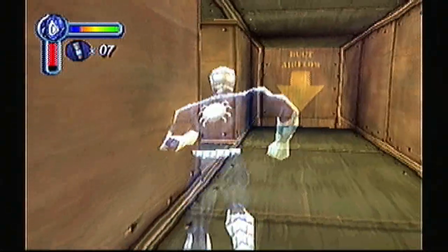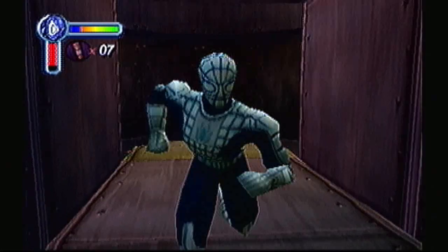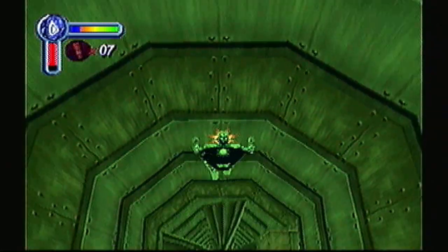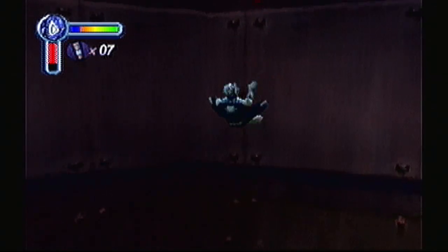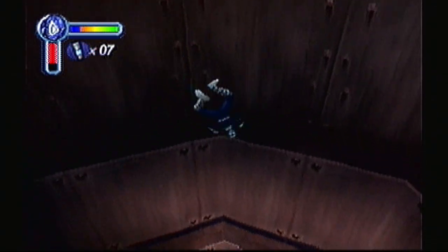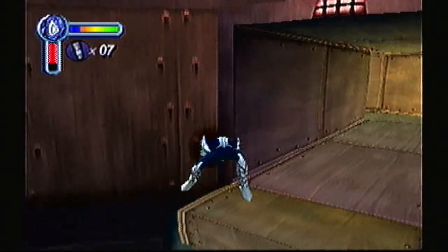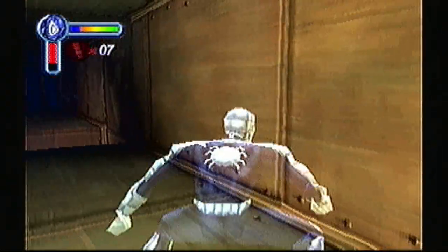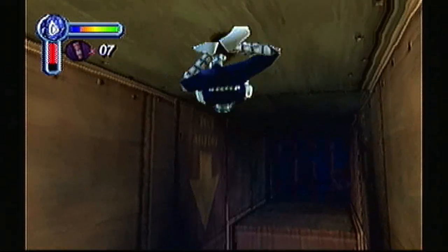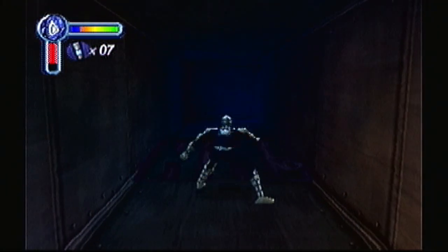So we just drop down one more time. Spider-Sense Tingler. Basically, hug the wall and don't drop down because you'll be killed by the fan. Anything over there? Anything over here? And this is the broken gate, which will contain the comic book all the way back here.